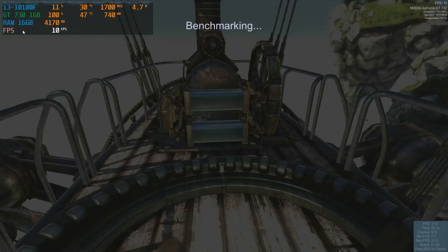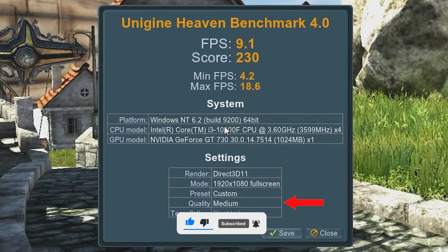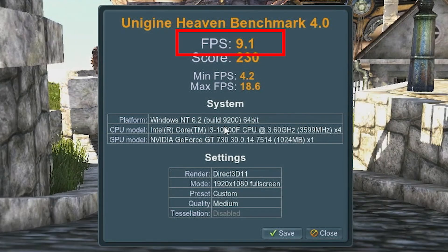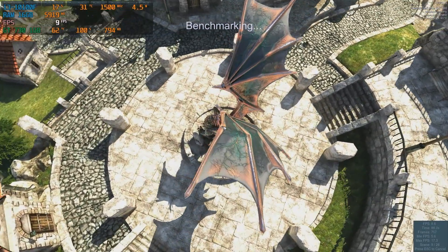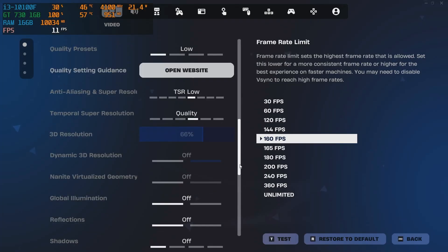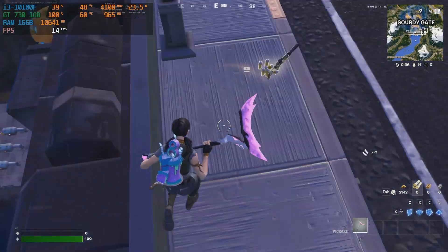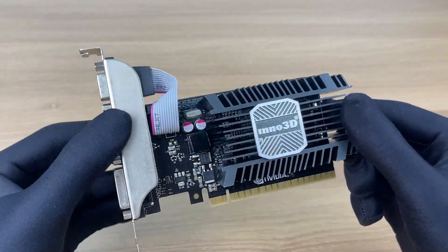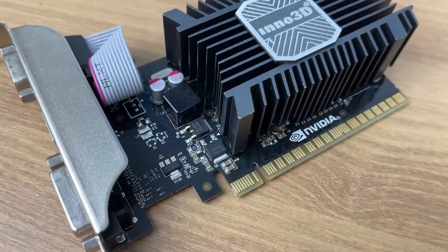Alright, let's start with stock settings. I ran the Heaven benchmark using DirectX 11 at 1080p full HD and medium quality. The GT 730 managed to pull an average of 9.1 FPS with an overall score of 230. That's our baseline — not great, but it gives us something to compare after overclocking. Then I jumped into Fortnite on the lowest settings, and the result wasn't much better. The FPS topped out around 30, which honestly makes the game pretty much unplayable.